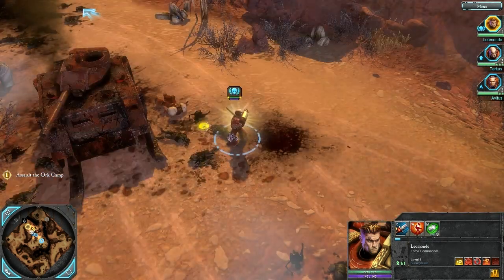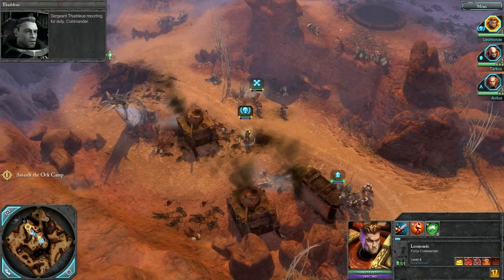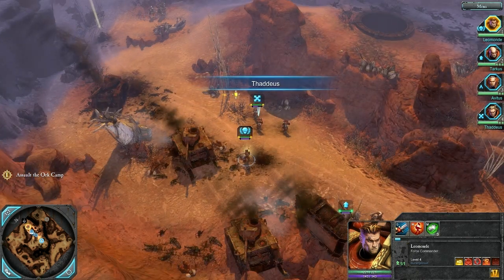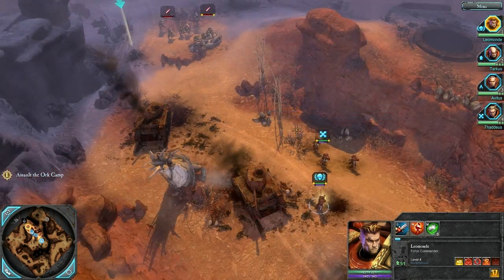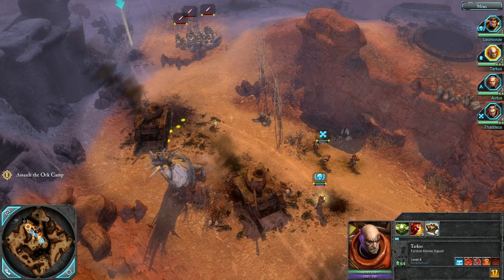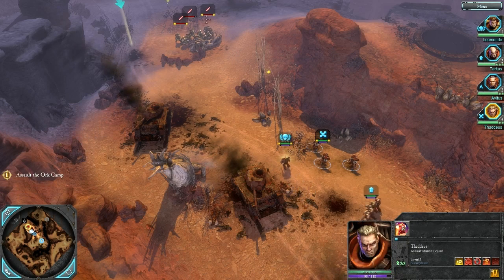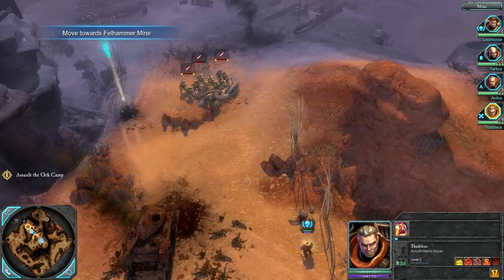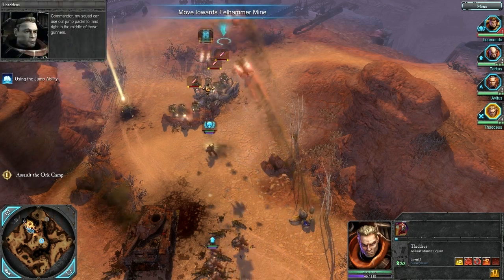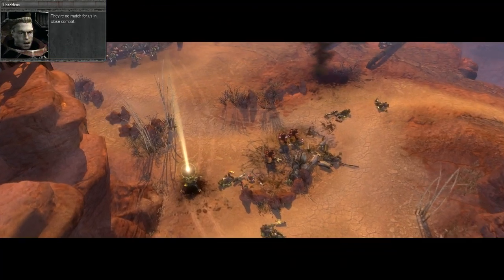Sergeant Thaddeus reporting for duty, Commander. Did you have a pleasant rest, waiting for the most dramatic moment to strike? Good to see you too, Avitus. Alright, so we've been given control of Thaddeus — not my favorite unit, but still an okay unit. We can actually use him to destroy cover and get the jump on people. Jump packs land right in the middle of those gunners, and they're no match for us in close combat. Gunners eliminated.